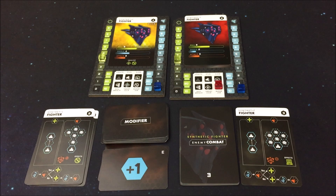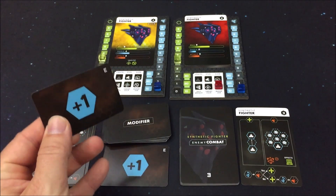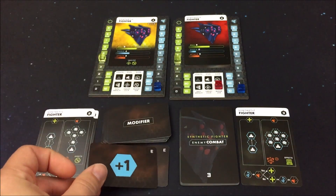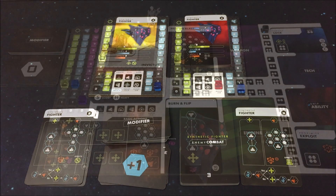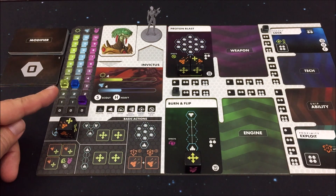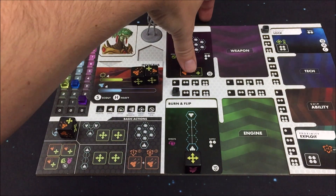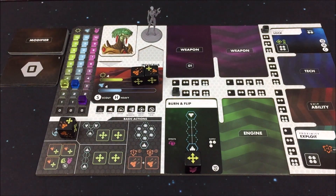Diese beiden Symbole beim Elite-Synthetic-Fighter sind keine Kampfeffekte, sondern es sind Immunitäten. Bedeutet, dass dieser Synthetic-Fighter niemals von einer Zielerfassung oder von einer Radarstörung betroffen werden kann. Heißt, mein Protonblast hätte eigentlich überhaupt keine Radarstörung hinterlassen. Jetzt werde ich es bereinigen, indem ich diesen Effekt wieder entferne. Leider kann ich das Ganze nicht mehr rückabwickeln. Doch wie ich es so oft sage: Fehler passieren, einfach weiterspielen. Seht es mir nach, ist mein erster Durchlauf. Den Angriff führen wir durch: insgesamt drei plus eine Karte, frontal, plus eins = vier Schaden an der Invictus.